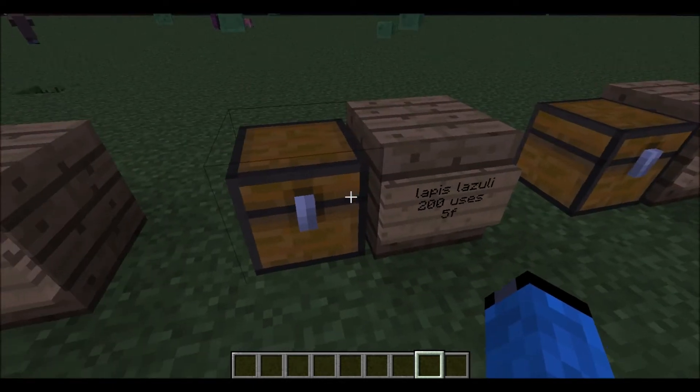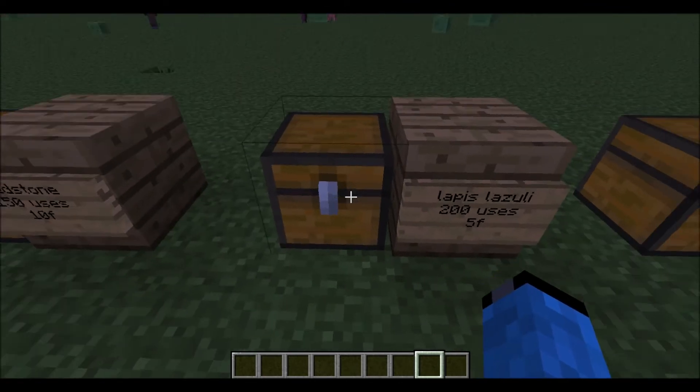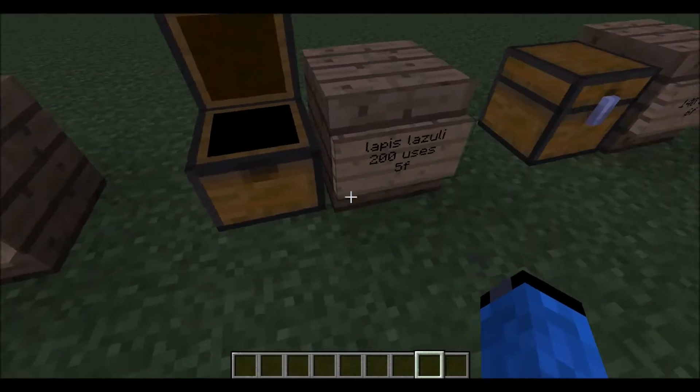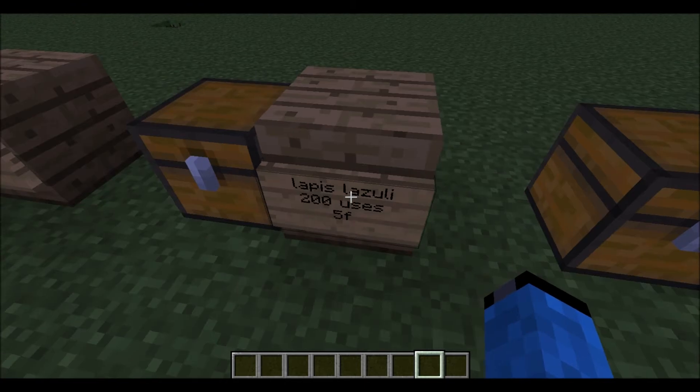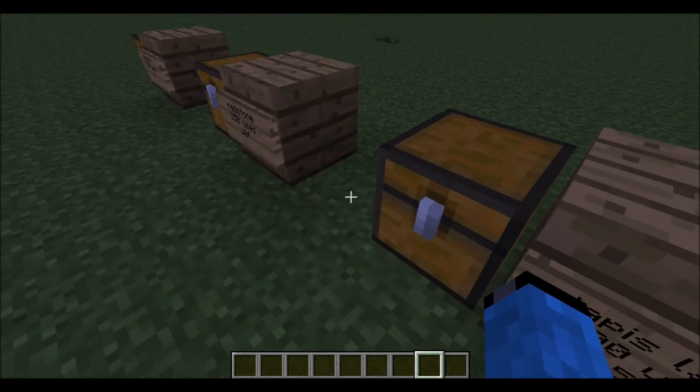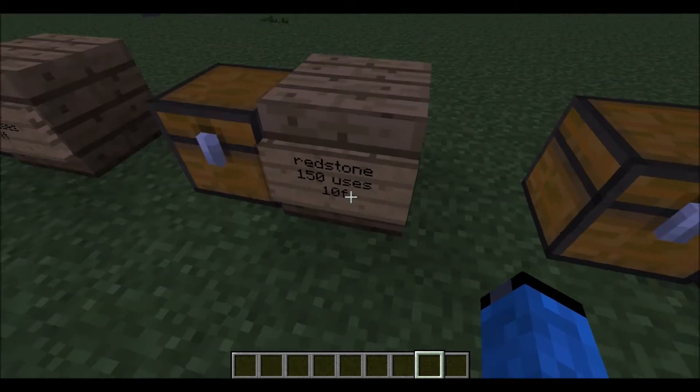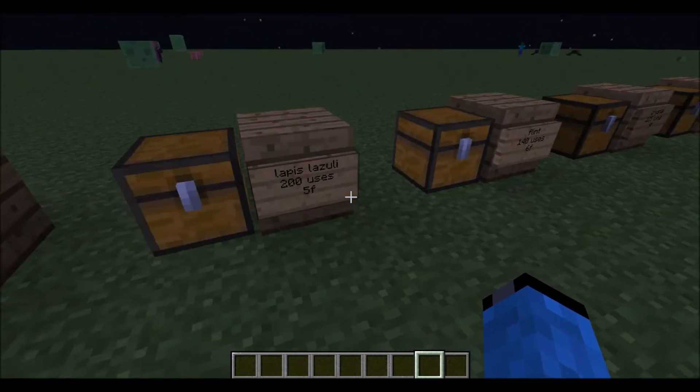Next one is lapis lazuli, which is pretty cool because of the colors. This is the lapis lazuli block. It has 200 uses and speed 5, so you can use it longer than redstone but it's slower.